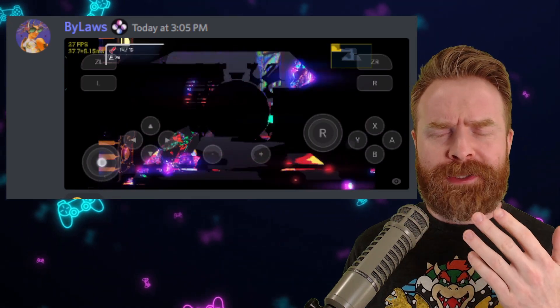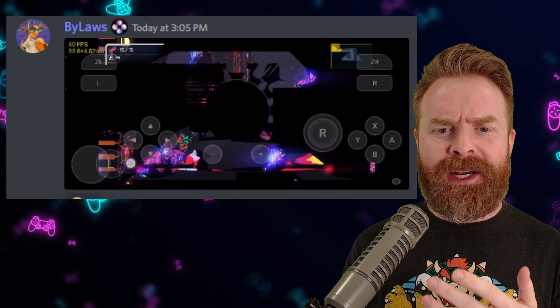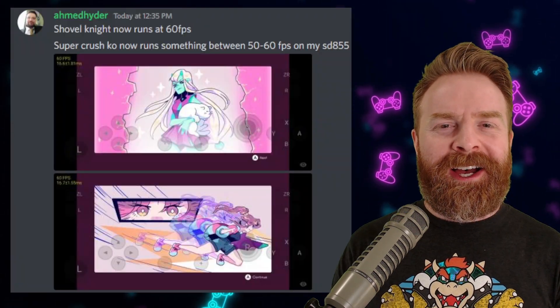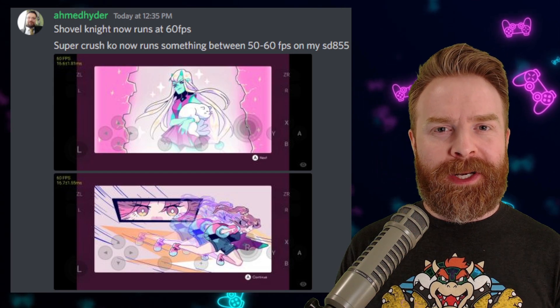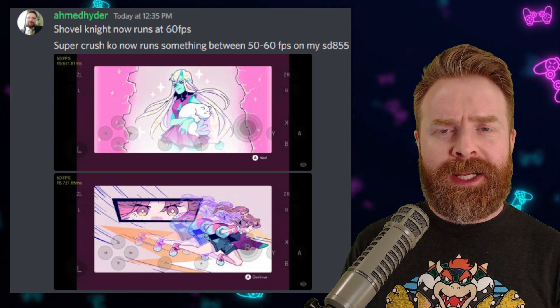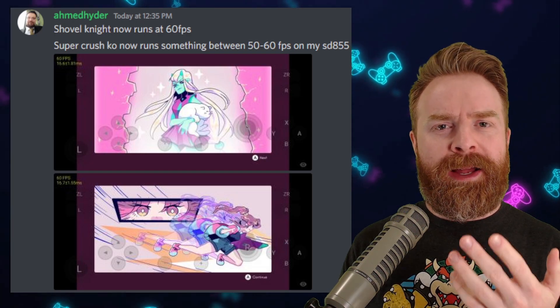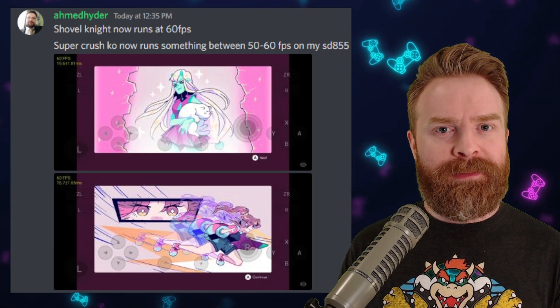That is a heck of a lot faster. Yes, the graphics are still broken, but at the same time, just getting that performance in the first place is pretty groundbreaking. At this point in time, Skyline has a bunch of games running constantly at 60 frames a second, including Shovel Knight, Super Crush KO, as well as games like Celeste and even Binding of Isaac.